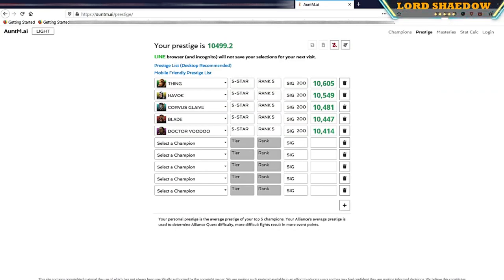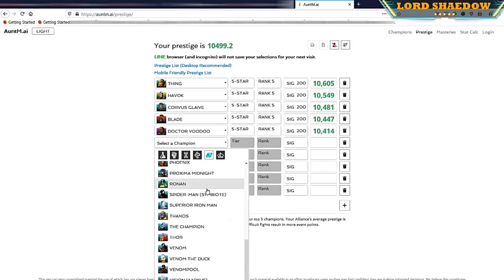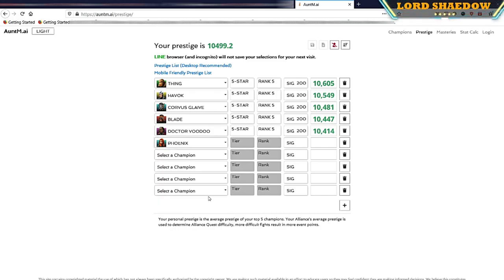Let's switch over here and add Phoenix on the Aunt May website — in case you did not know, you can see the link up there. Let's go ahead and pop it up — five-five, sig 200. All right, so now she is top rank. And as you can see, my prestige is now 10,546.